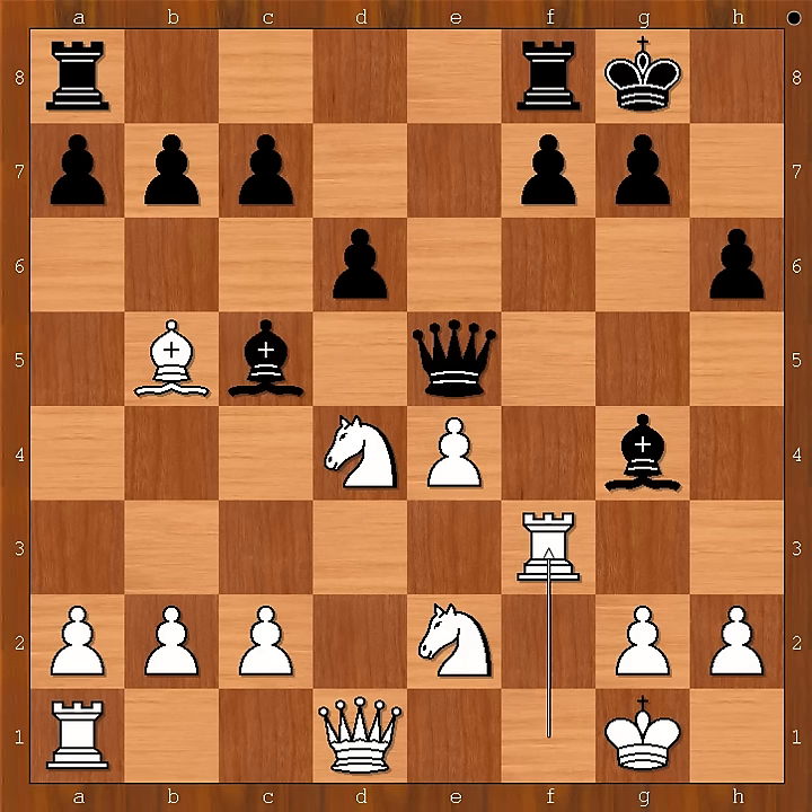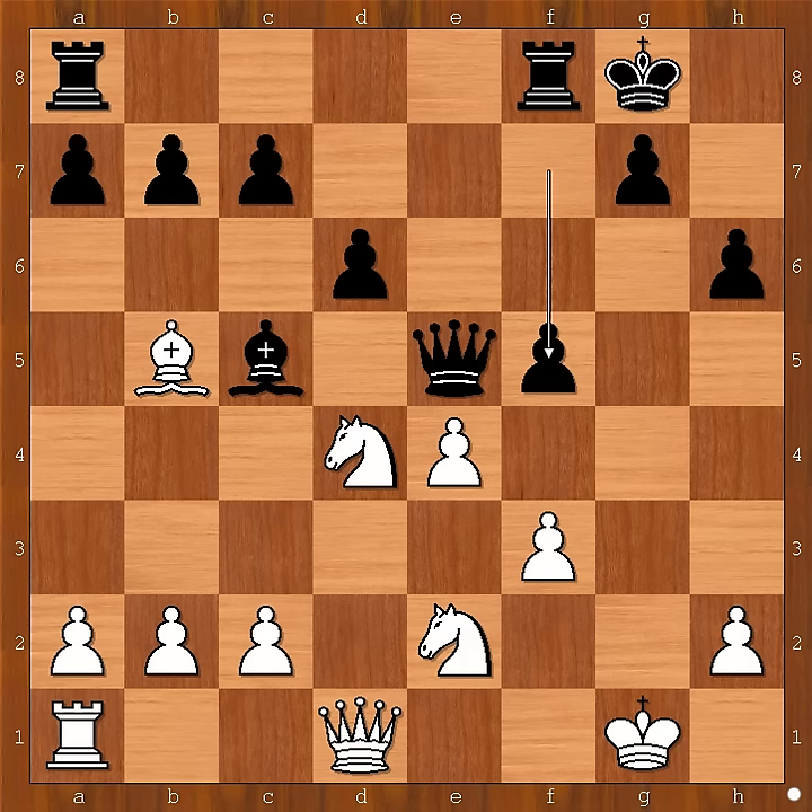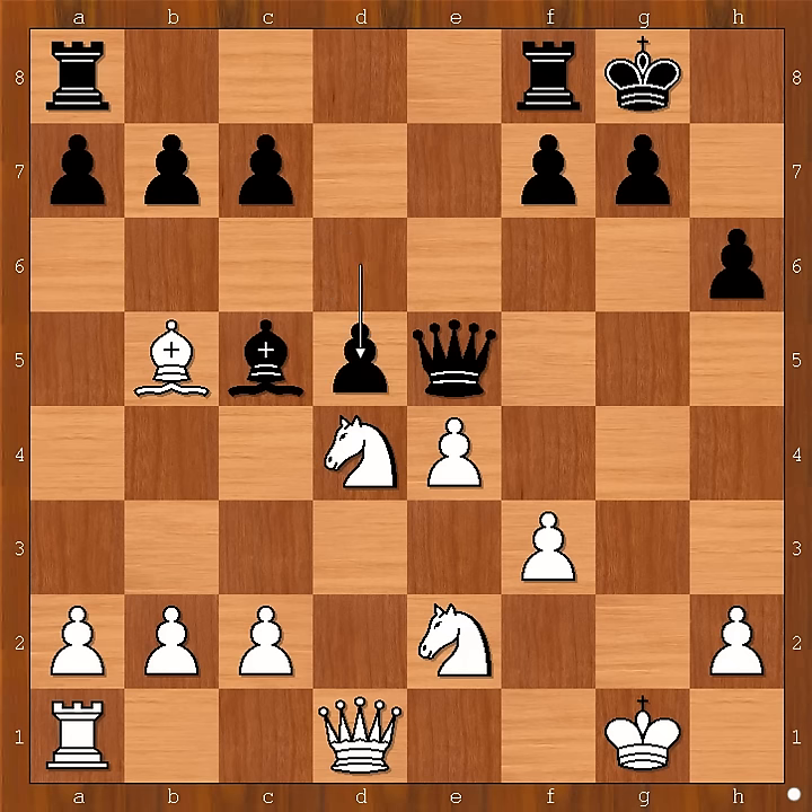Losing the exchange — bishop takes rook, pawn takes bishop. Black to move. f5 was played, a very logical move intending to open the file for the rook. However, d5 may be even stronger. f5 was played.